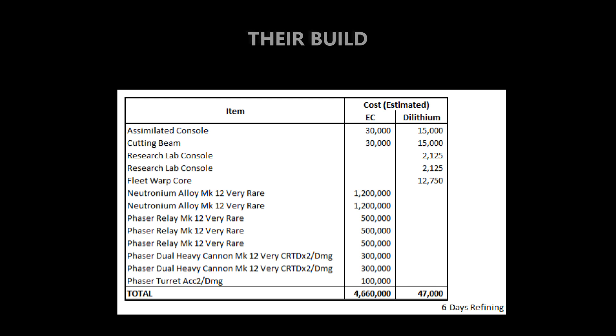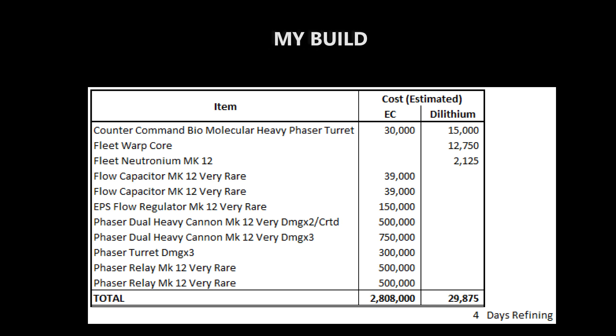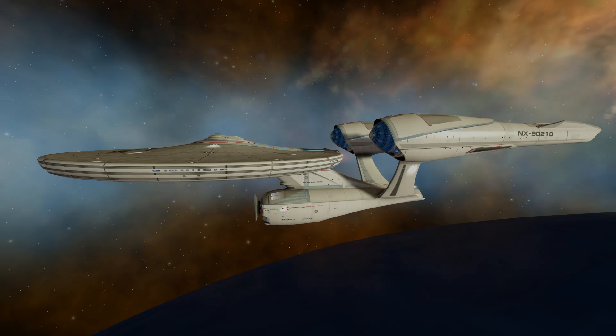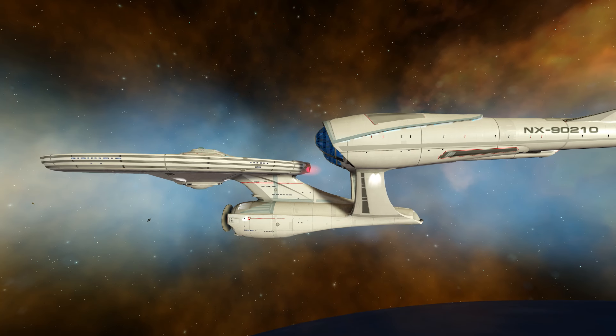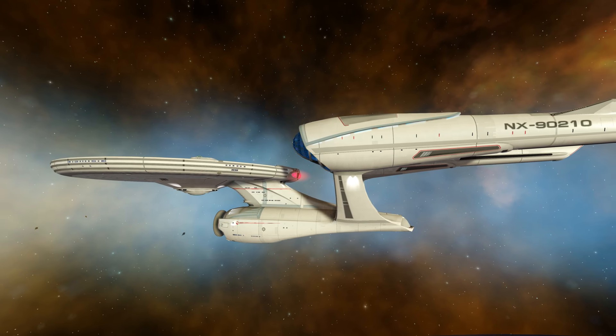In terms of cost: Mark 14 cost 4.66 million EC and 47,000 Dilithium — six days worth of refining. My Mark 12 build cost 2.8 million EC and 29,875 Dilithium — four days worth of refining. And just to remind you, the Mark 14 build was 3.558 million EC and 125,550 Dilithium — 15 days worth of refining.